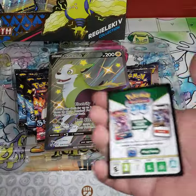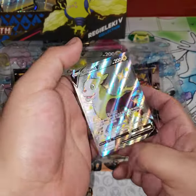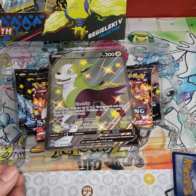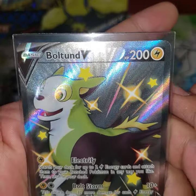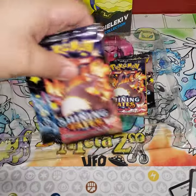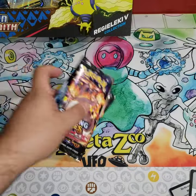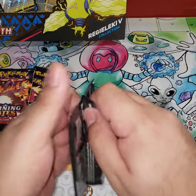Let's get the Boltund out — there's a code for you all. Boltund's alright, this is a good boy. Not one of my favorite Pokemon, very good centering though. We got the big card — I'll put him in my big card binder later. And the most important thing: five packs of Shining Fates. Let's get it cracking and see what we got.